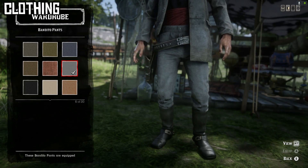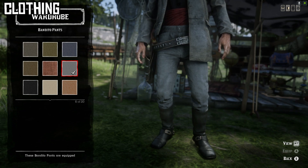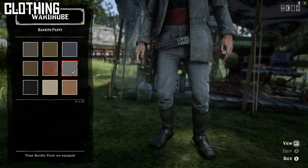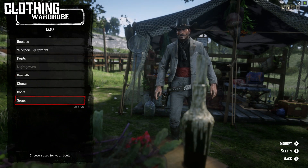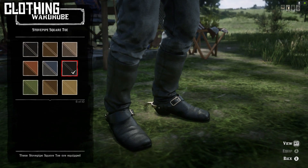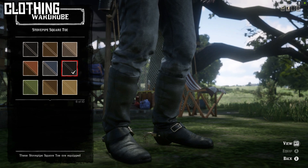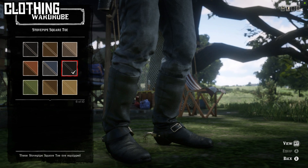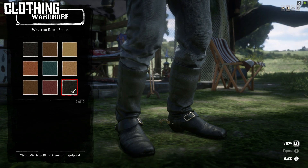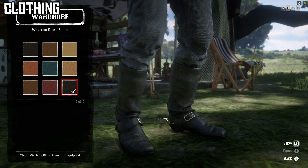For pants I went with the sixth variant of the Bandito pants to get the gray color, which matches his jacket closely — his pants are just slightly darker. I tucked them into the boots Texas style, as it looked better overall. For boots I went with the Stovepipe square-toe boots in the sixth variant for a clean look; one photo suggests he had square-toed boots. For spurs, since he's a cowboy in every sense, I used the Western Rider spurs in the ninth variant to match the boots.